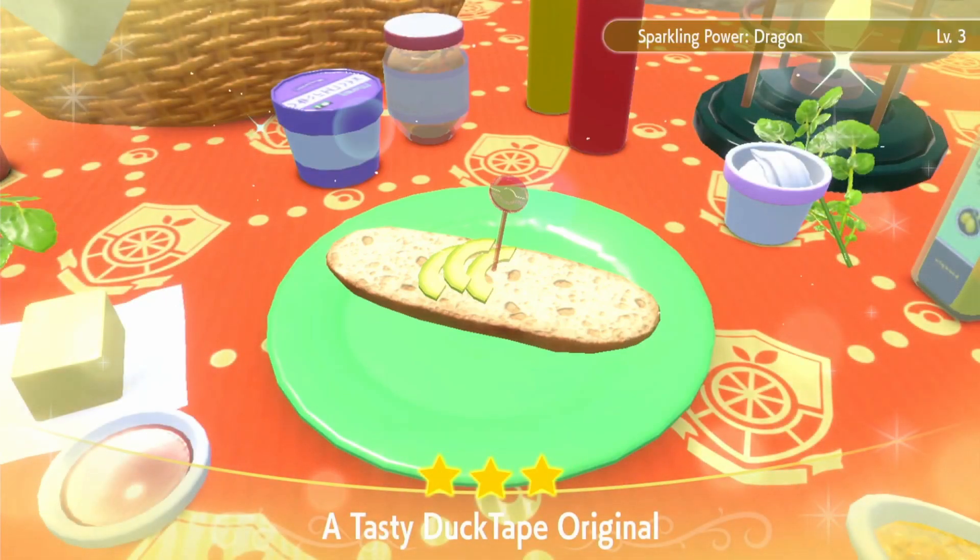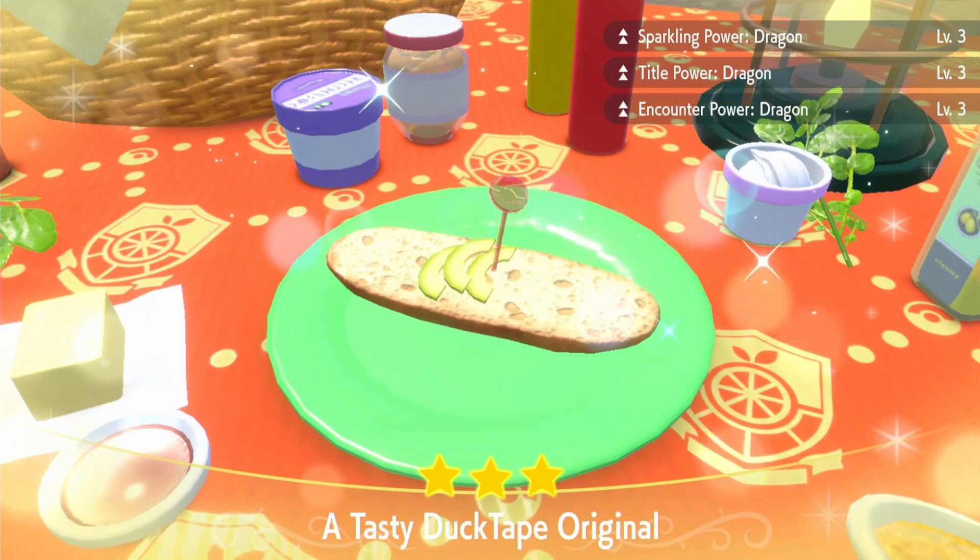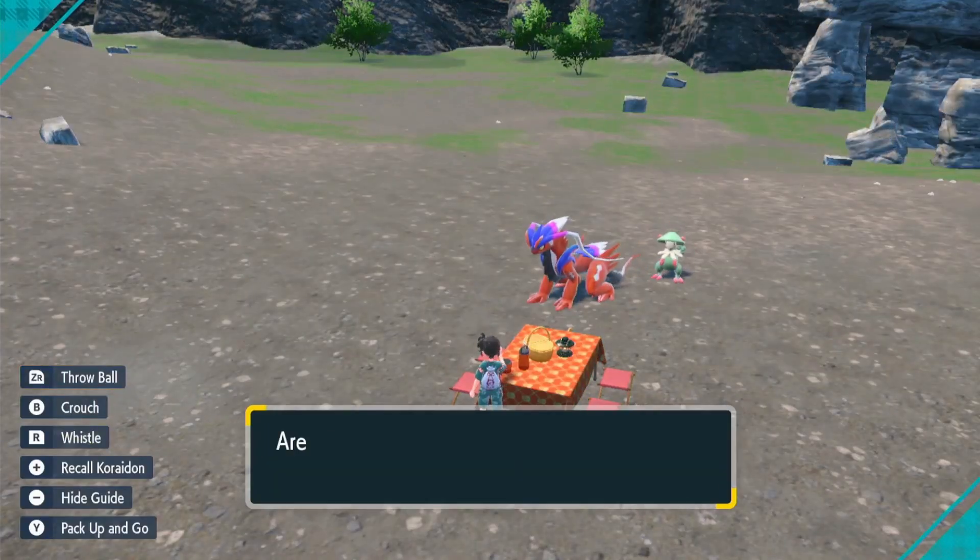So there we have it. As you can see in the top right corner, we have our Sparkling Power Dragon Level 3 and Encounter Power Dragon Level 3 — just what we needed.